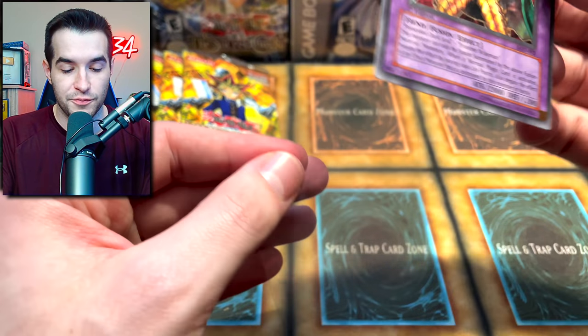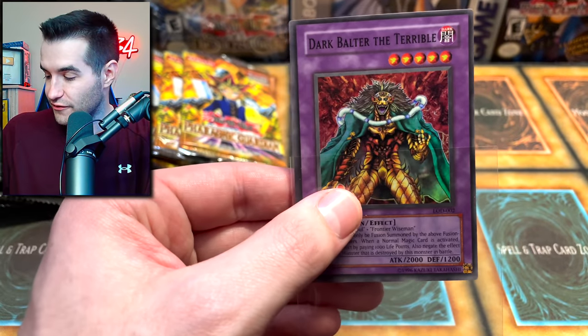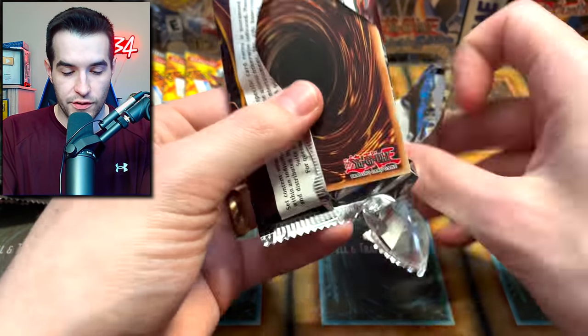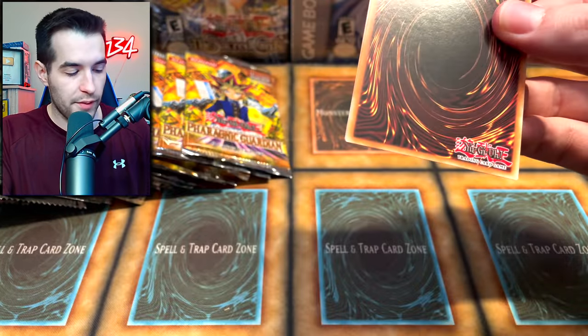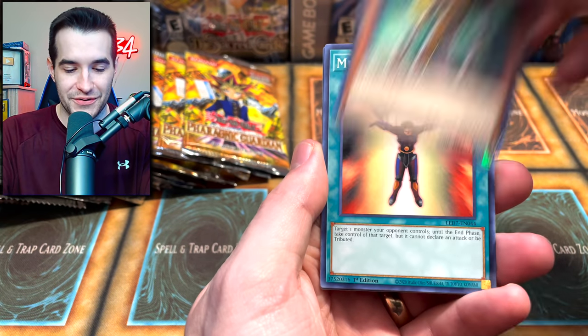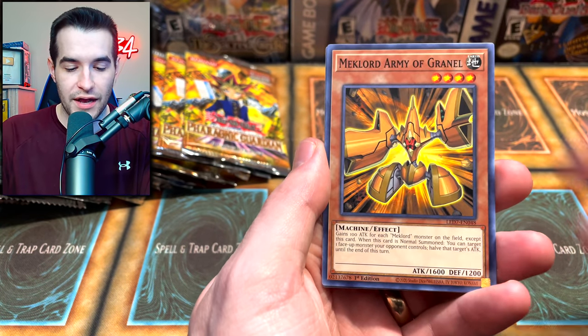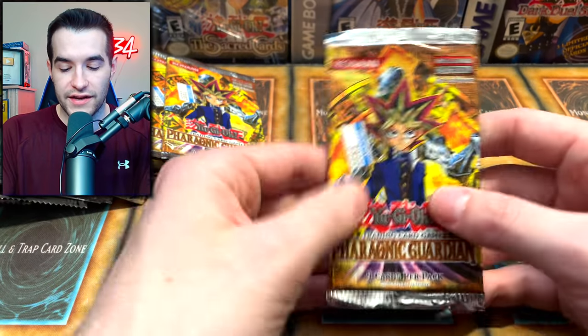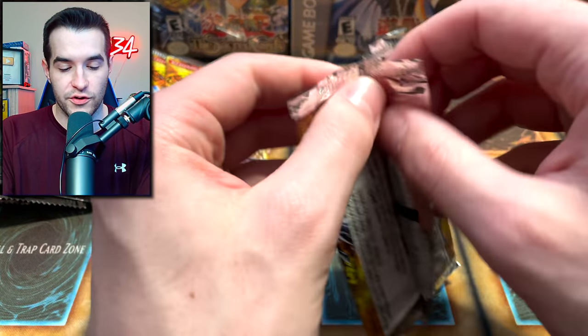These definitely feel so much different than the new cards. Let's go back to the Rage of Ra - I really cannot speak today, but you guys know that's just a normal problem for me every day. I do this for a living and still can't talk, but that's okay. We got Jenzo Returner, Mind Control, and a Mech the Destructor errata'd version. Back to Pharaonic Guardian.